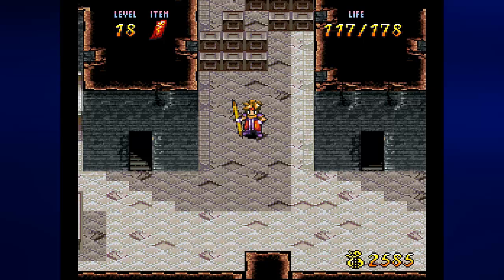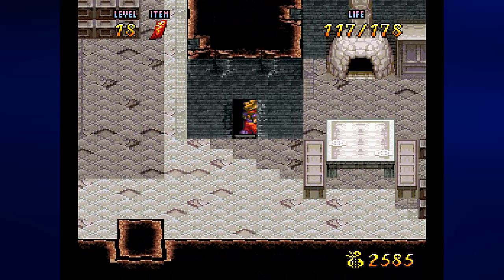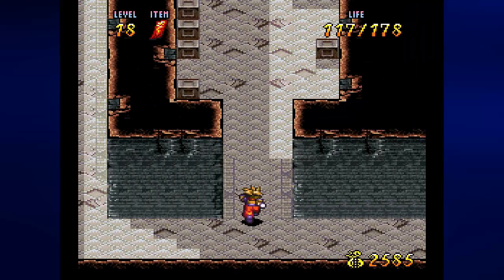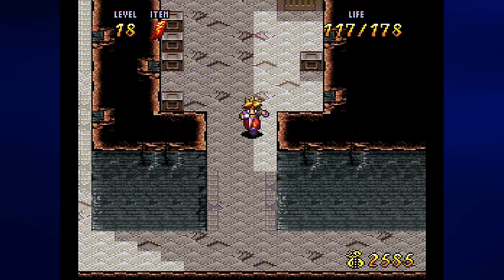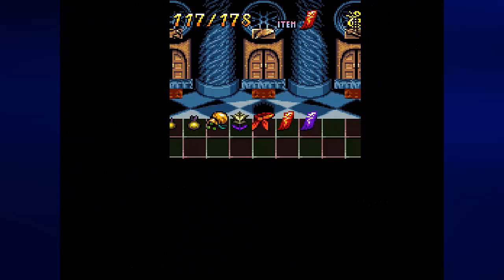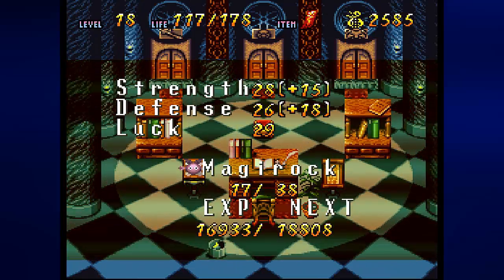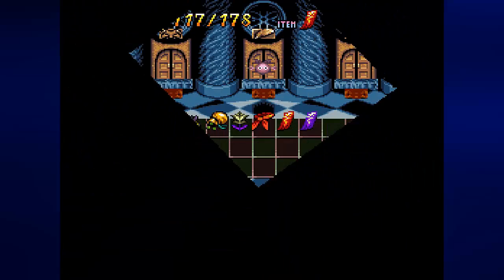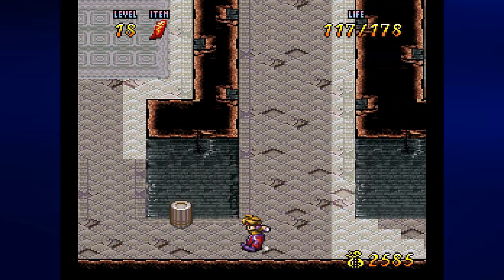Now all we need to do is make our way down to the right and go down the stairs. We want to go north as soon as we can to get Majirock number 38. I'm going to go to the strength mirror to confirm — and 38 it is. Then I'm going to go straight back to the item door and press select there, in case I need anything from it later.